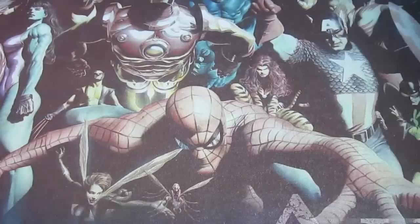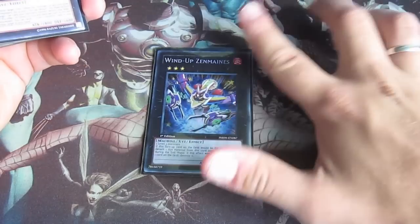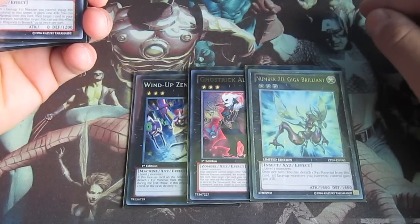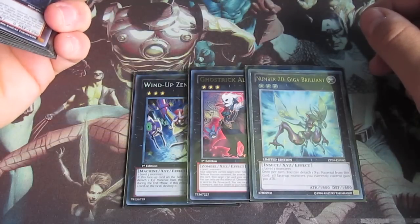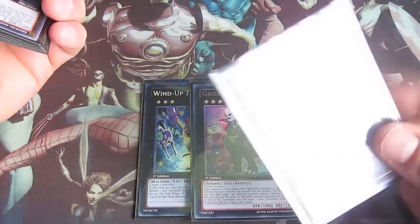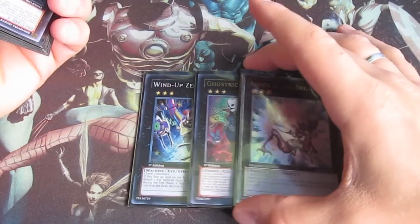So that was the main deck. For the extra deck I have: one Number 46 Dragluon - same mains is good - one Alucard, didn't have this one either. One Giga Brilliant - those are the only rank 3's I play. I would have run Silver Mountain but I think Giga Brilliant is a bit better because when you swarm your field with all level 4's and then make this one next to it, they all get an additional 300 ATK boost.